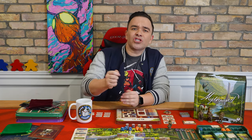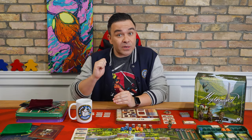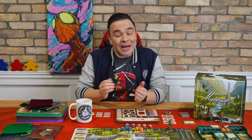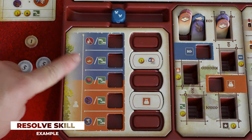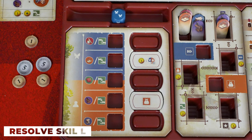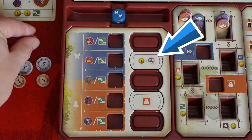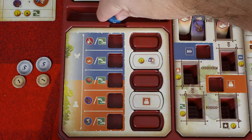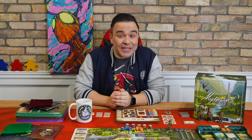In the core rules video, we touched on how we buy skills for our character. Here's a brief introduction on how to resolve a skill. Let's say I chose to restock paper. Once I've completed that restock action, I would resolve any skill slotted in the space adjacent to that action — for example, a skill that allows me to pay one coin to increase the value of one of my hired workers by one. If the skill slot were empty, I wouldn't have any skills to resolve.